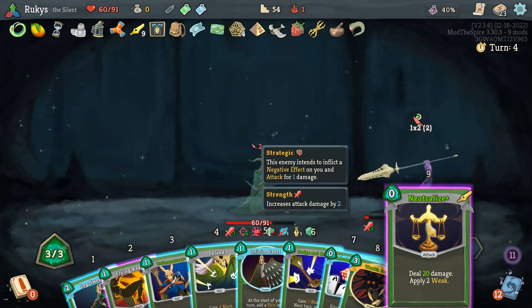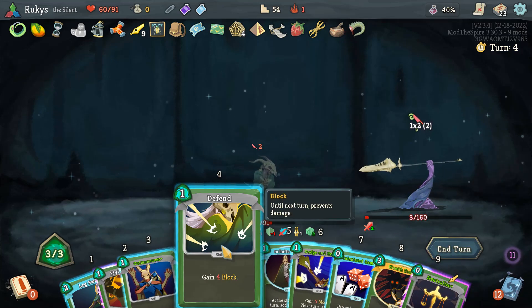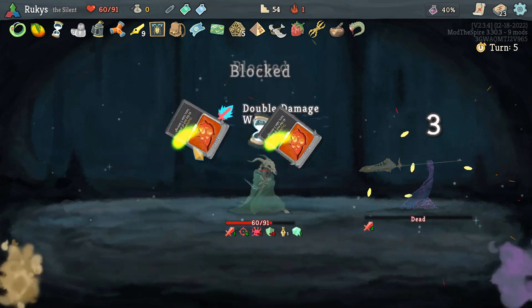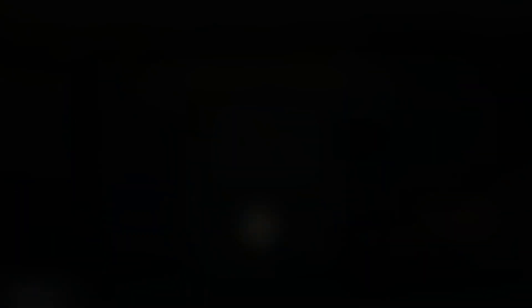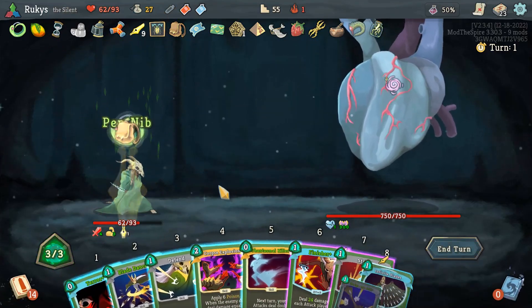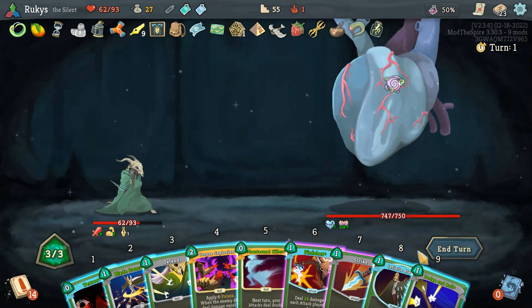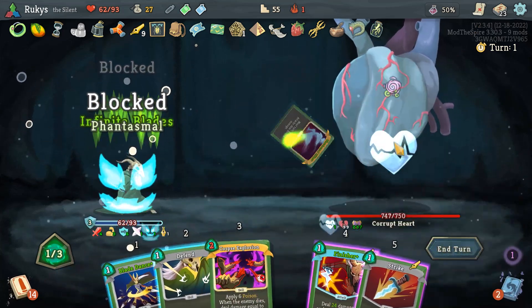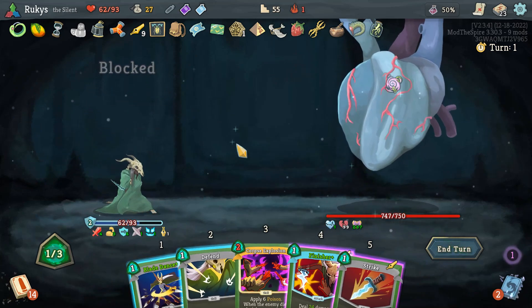A little unnecessary extra setup for next turn with Wraith Form and Phantasmal Killer, but I did want to get a little heal off there with the Weak potion going into the Heart fight. With the damage that we're doing we don't really need to do very much — all we have to do is keep on surviving. Don't have a ton of block in hand, but with Intangible you don't need it either. Turn one of the Heart fight is very simple — I just want to get set up, play my powers, get a little block for next turn, get my Terror and Phantasmal Killer, and that's it.